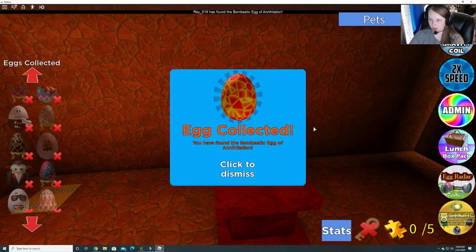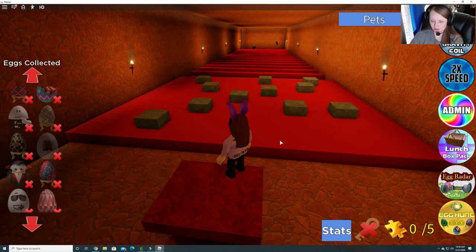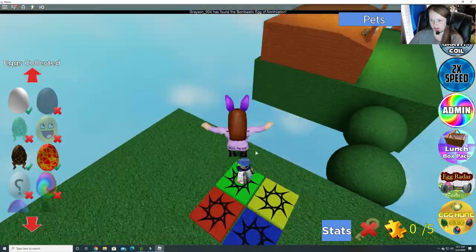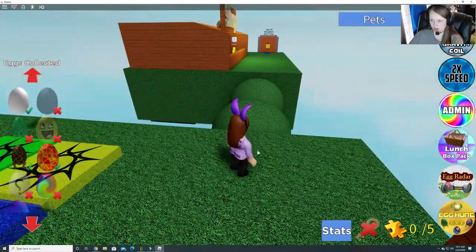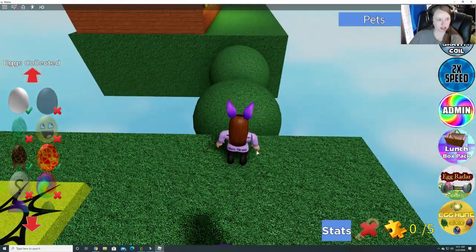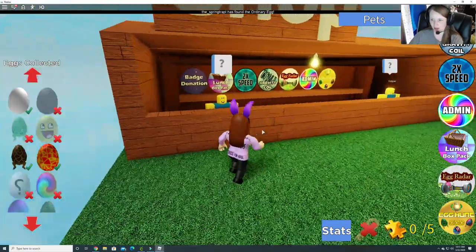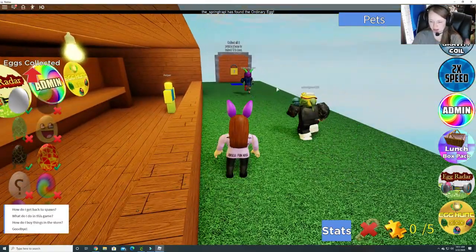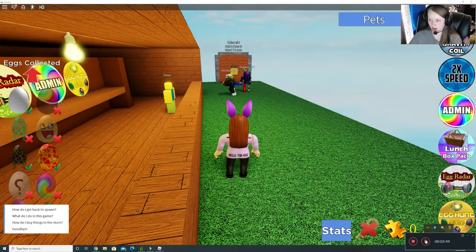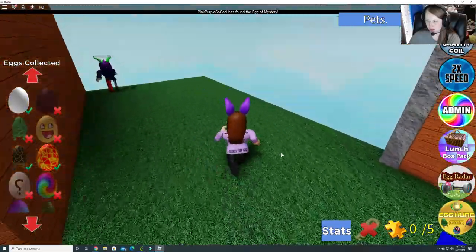So we got the Bombastic Egg of Annihilation. So far we have two. Oh look, there's somewhere you can go back here too. Let's go look back here. This is like where you can buy stuff. You've got to collect all five puzzle pieces to unlock this door. Interesting.